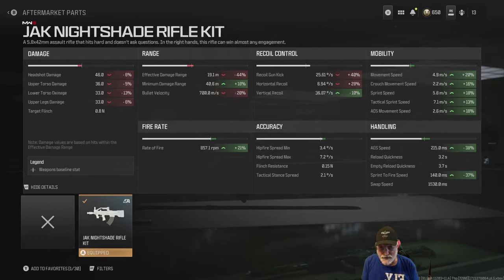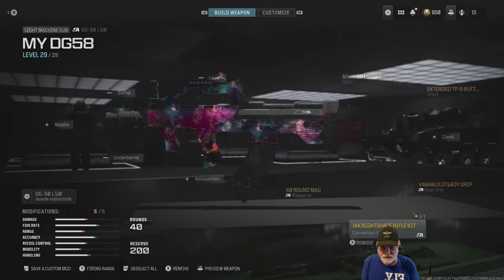The handling is the second place, along with the fire rate, where the Jack Nightshade shines. ADS speed: a blistering 215 milliseconds. Sprint-to-fire speed is equally blistering — if there was a word that went beyond blistering, we'd use it here: 140 milliseconds.